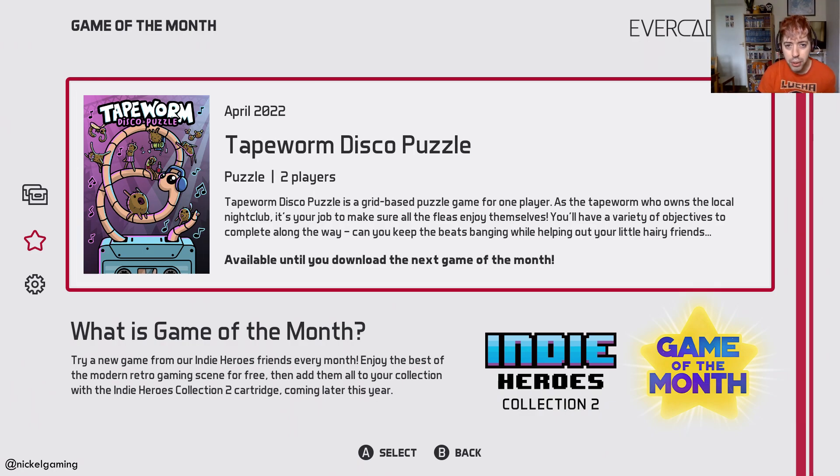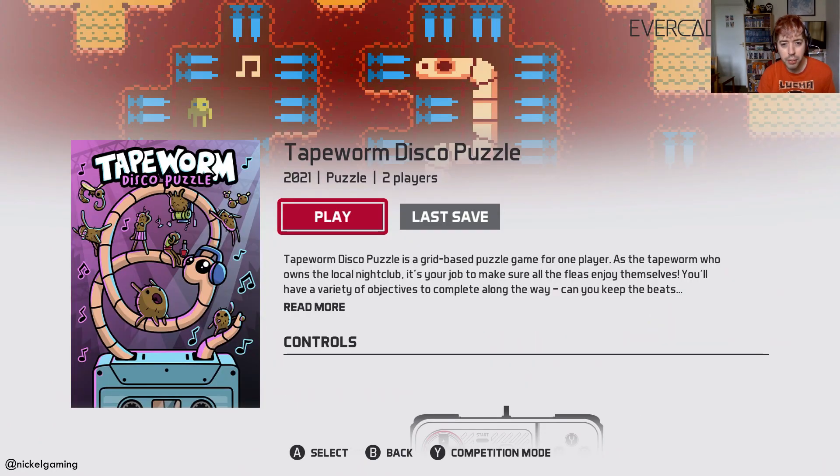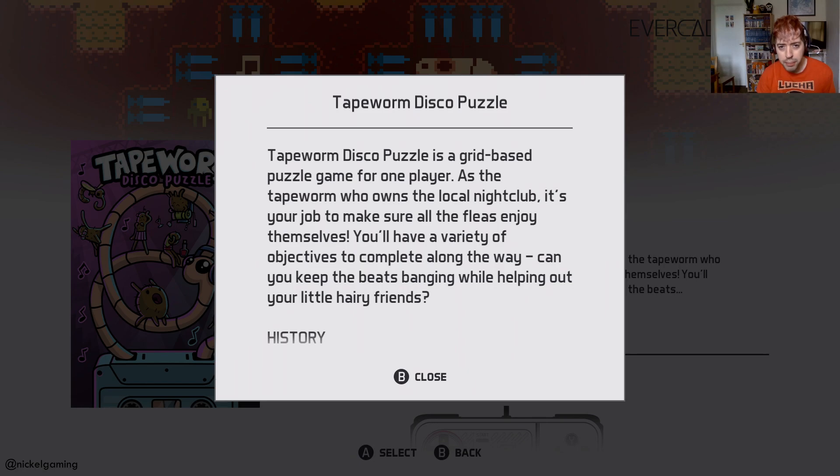So we've got Tapeworm Disco Puzzle. I'm going to have a little blast on this and show you guys what it's like and what it's about. This was released in 2021, a two-player puzzle game. Tapeworm Disco Puzzle is a grid-based puzzle game for one player. As the Tapeworm who owns the local nightclub, it's your job to make sure all the fleas enjoy themselves. You'll have a variety of objectives to complete. So if you're familiar with Flea, this is by the same people.